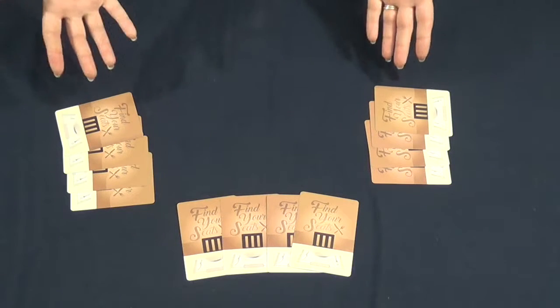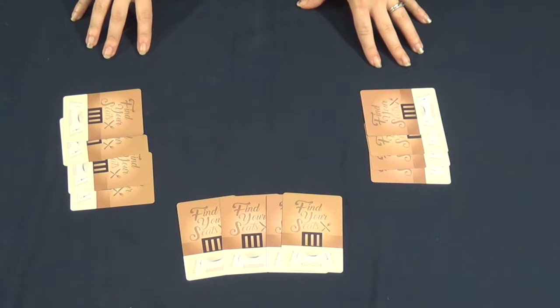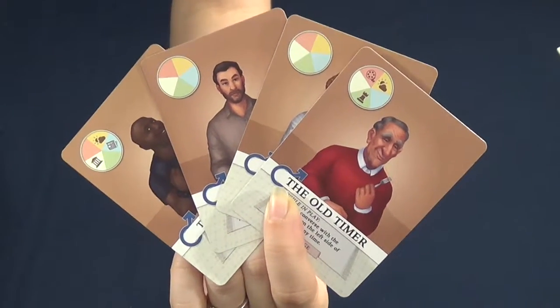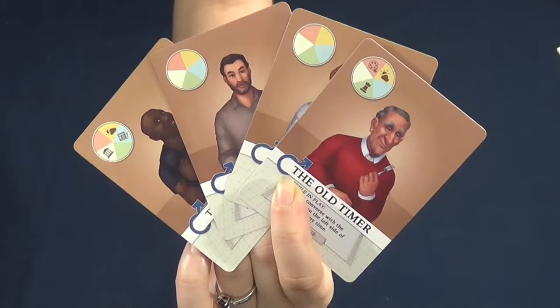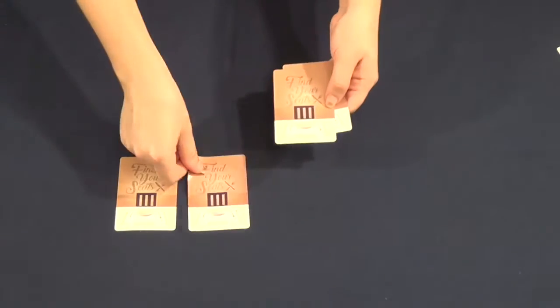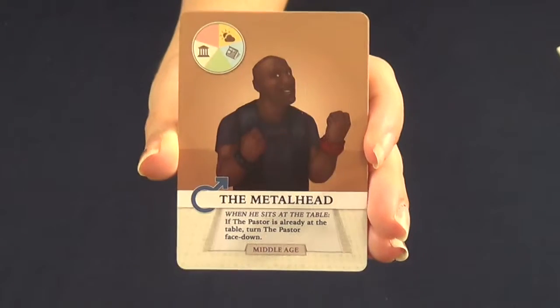First, all players will draft a hand of four guest cards. Once players have their four cards drafted, they enter the seating phase. Starting with the first player, players will choose one guest card from their hand and seat their guest. Players are able to seat their guest in the left, center, or right chair. Some guests may have bonuses or actions that will trigger.